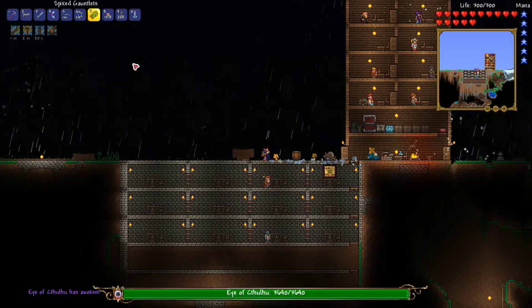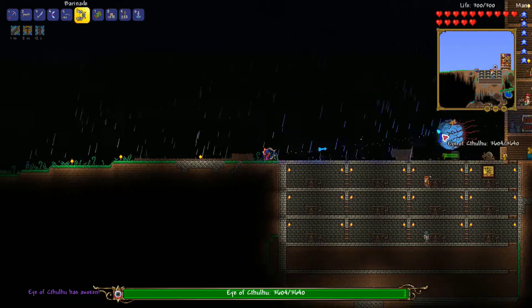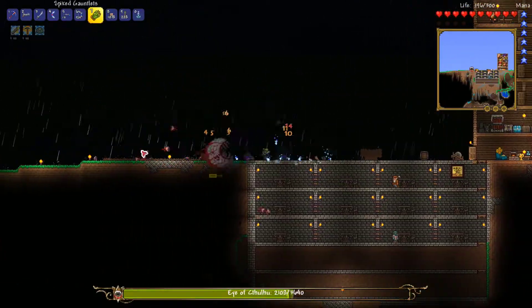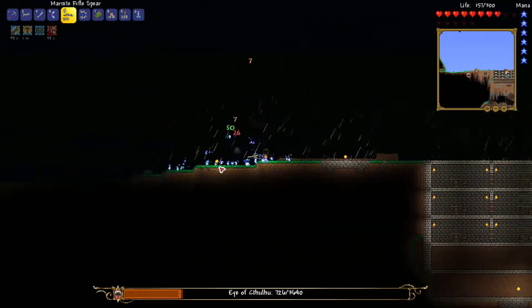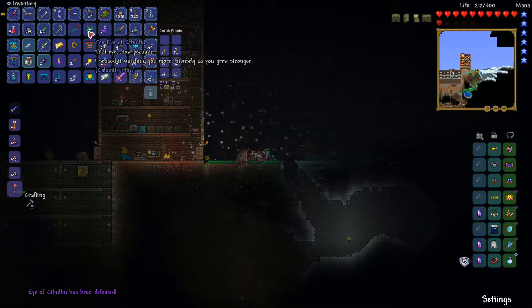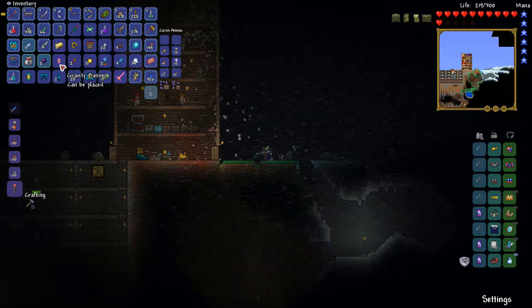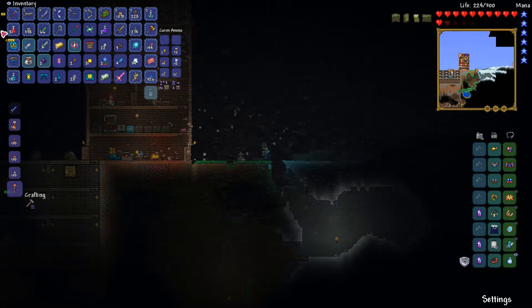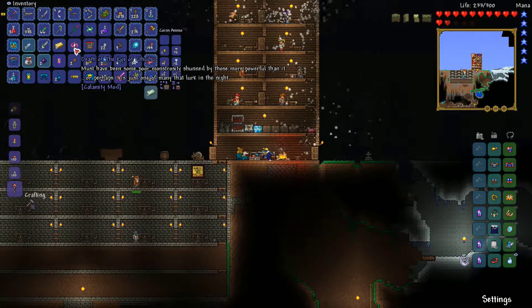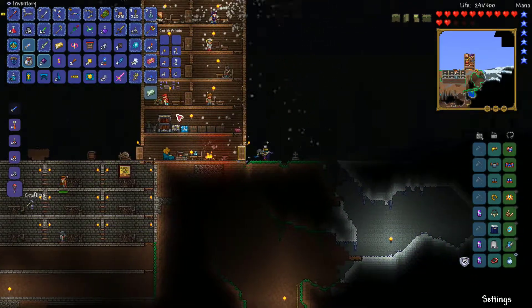We're going to kill the Eye of Cthulhu — just real fast, throwing grenades at him. We got the Eye of Cthulhu! Then a Calamity Mod lore message appeared: 'I sensed it watching you more intensely as you grew stronger. Death of the Eye of Cthulhu — must have been some poor monster shunned by those more powerful than it, or perhaps just one of many that will lurk in the night.' I like that, Calamity Mod.